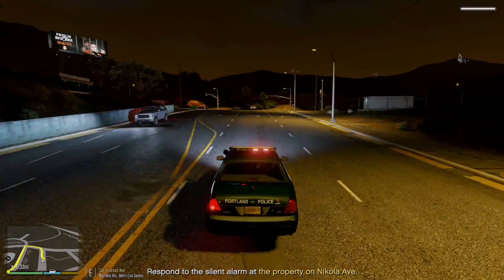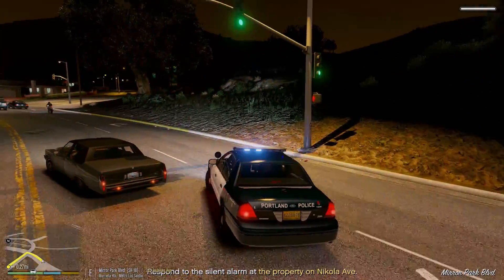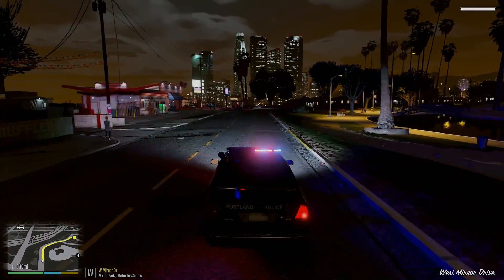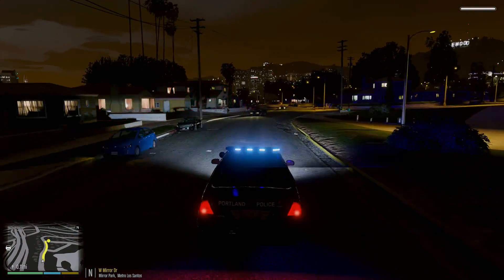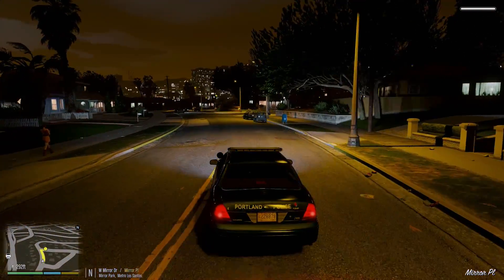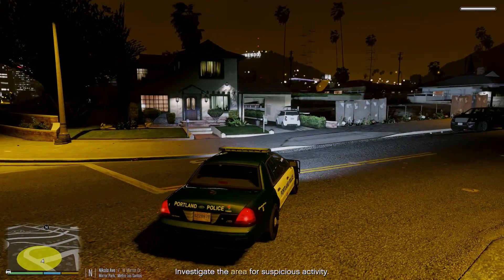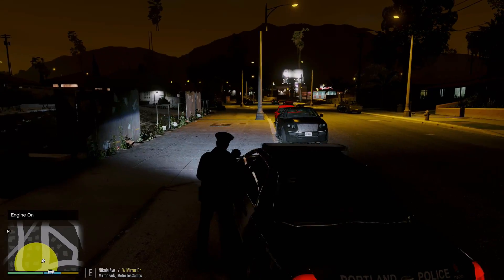Dispatch, Three Adam Ten, copy that — we're going to be responding code two, heading over there. Middle of the night, no need to wake people up. It's right around the corner anyway. We'll kill our lights as we get closer to the house. Looks like we do have a break-and-enter situation. Affirmative dispatch, Three Adam Ten, you can show me 10-23. Looks like it's this house right here on the corner of the street.